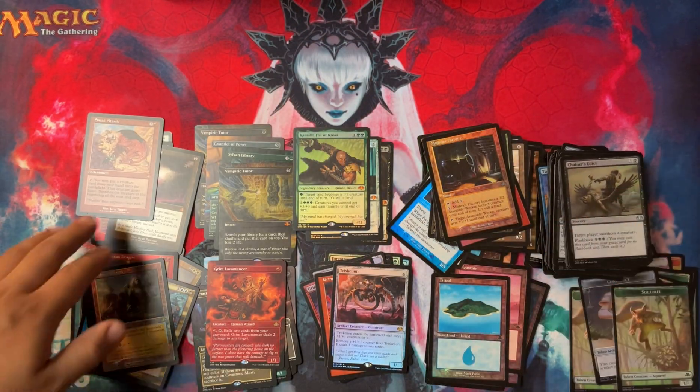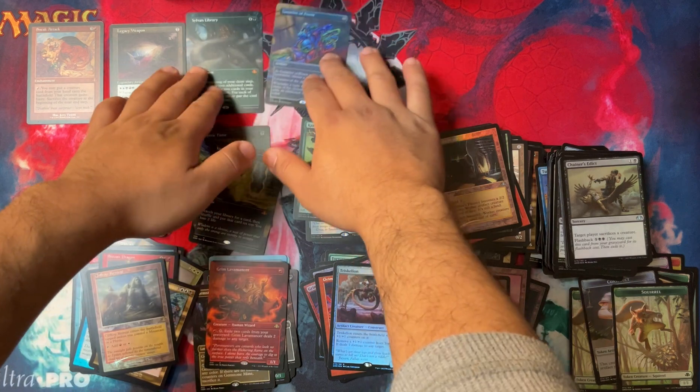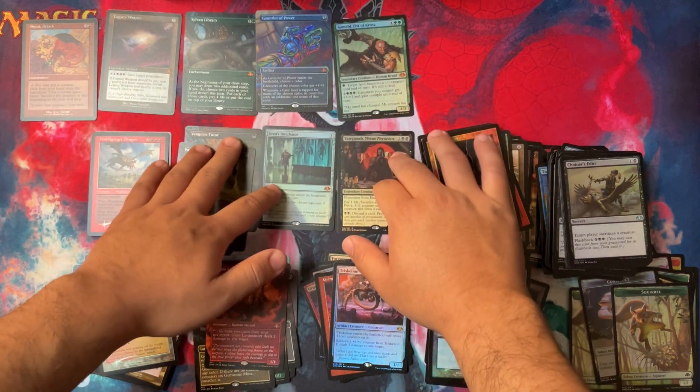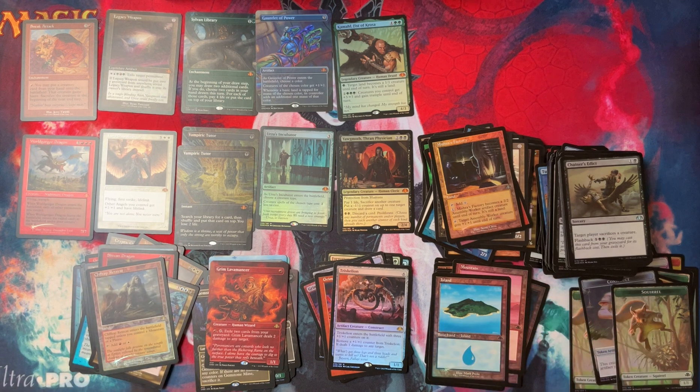That is all of the packs. Looking at the Mythics: we got double Vampiric Tutor, Sylvan Library again, Gauntlet of Power, Urza's Incubator, and Yawgmoth. So we didn't get Urza this set - we got Incubator and Yawgmoth - and still no Force of Will, which I'm not happy about but I get it. And I forgot the Lair. So we did get a lot of Mythics though - that's like 11 Mythics out of 12 packs. That's a good number.